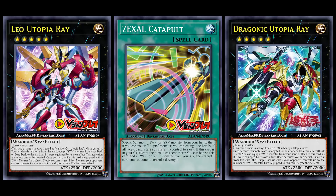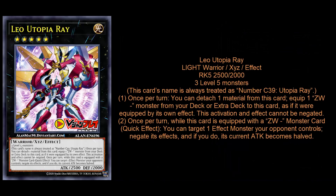I want to talk about this new Utopia XC monster that has got me very jazzed up and is absolutely excellent in every way. As a big fan of Utopia, I'm excited about the Lightning Overdrive stuff, but this makes it all the better. This is Leo Utopia Ray. It's a light warrior XC monster, rank 5, 2500 attack, 2000 defense. That's the same exact stat line as Dragonic Utopia Ray, the cover card of Lightning Overdrive. It requires three level 5 monsters to summon, but nobody ever summons rank 5 Utopias like that — you just rank up into them.